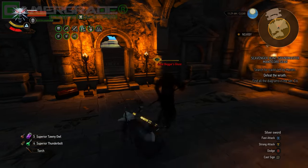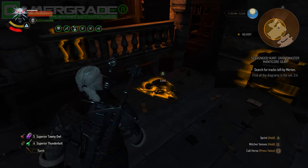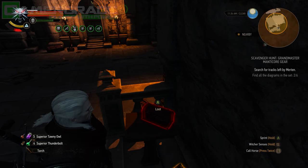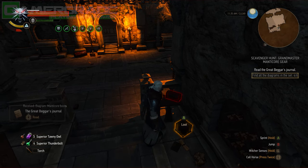Smash through the cracked wall at the end using a blast of Aard, where you'll be met by the tormented spirit of the Great Beggar mentioned in Merton's notes. Coat your blade in spectre oil and be wary of the wraith's powerful Aard-like blast. Once the ghost has been put to rest, search the floor of the chamber and pick up the bones of the Great Beggar, as well as a small container on a wooden table which contains two more Manticore diagrams — the trousers and the boots.